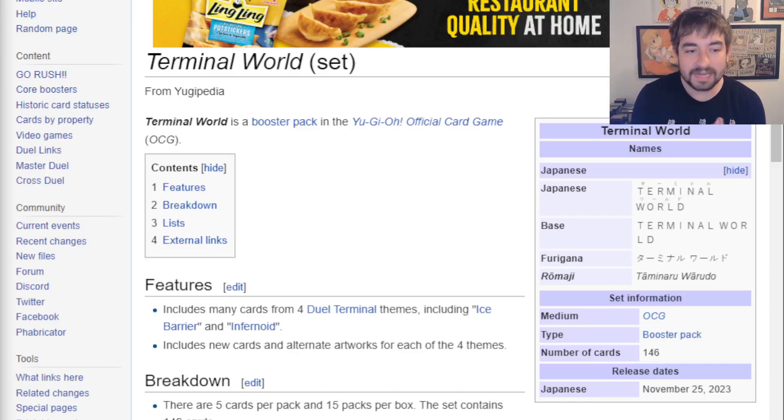Welcome back to Just Nuts, guys. Tonight we need to talk about Infernoids. It's an archetype I always thought was really interesting, but I never had a specific magnetism towards it. But now I really think it's interesting because not only is the set confirmed to get its own specific archetypal support in Terminal World, this new OCG set coming out in a month and a half — which means we could start seeing reveals as early as next week — but also some of these new archetypes that have come out have very specific synergy with Infernoids that we're going to talk about today.